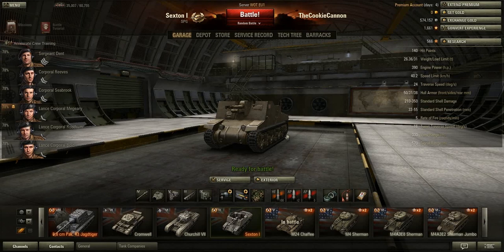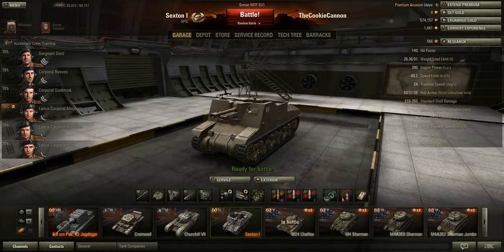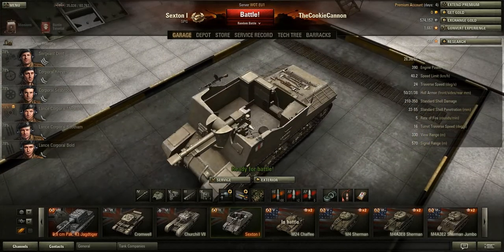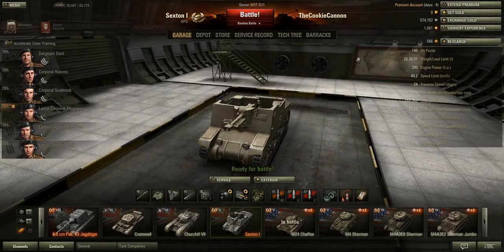Hi, everyone. This is LuckyLoreMaster, and here we are with another World of Tanks feature video. This one is going to feature the Sexton I, a British Tier 3 gold self-propelled gun. Let's learn a little bit about it, shall we?